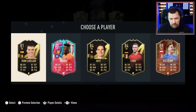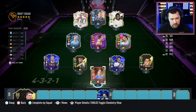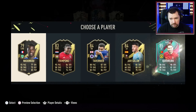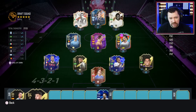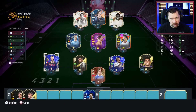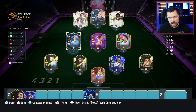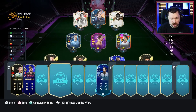Our first substitute goalkeeper is going to be Chesney. Chesney takes us up one chem point in the immediate term. Galan actually makes a little bit of sense to take over Guerrero just because we're now just a La Liga player in that center midfield role away from everybody having full chemistry, and we still get Hernandez on the bench.